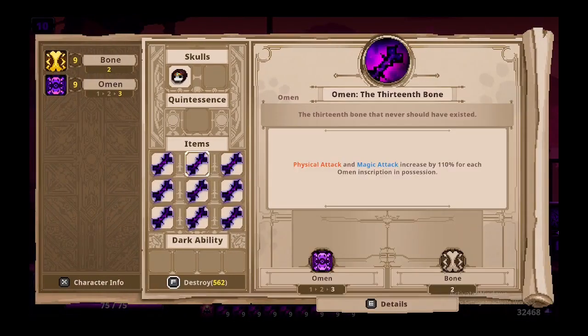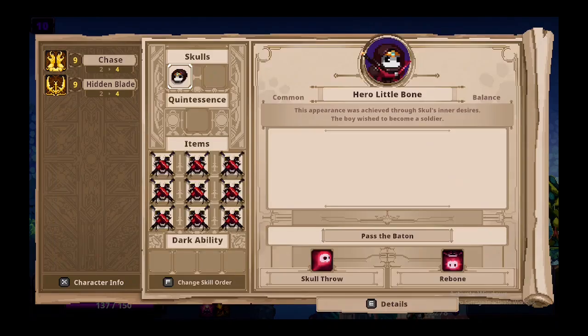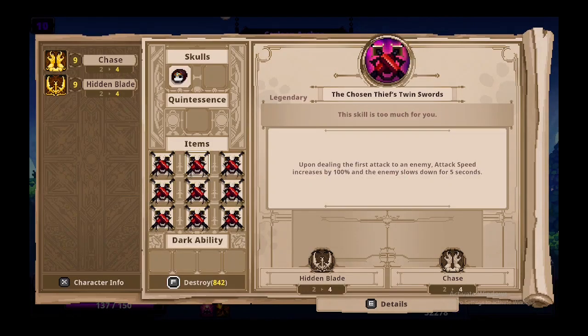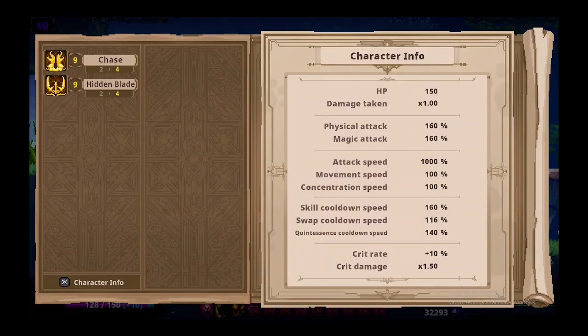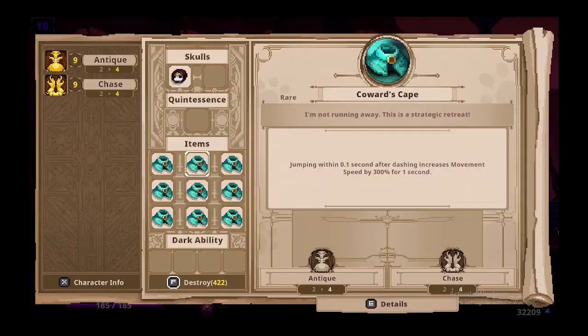We have the highest attack you can have in the game, which is achieved by getting nine Thirteenth Bone, and it gives you up to 9,070% attack for both of them. The highest attack speed achievable can be achieved with nine of the Chosen Thief's Twin Swords, and as you can see it gives you up to 1,000 attack speed, which looks pretty insane.